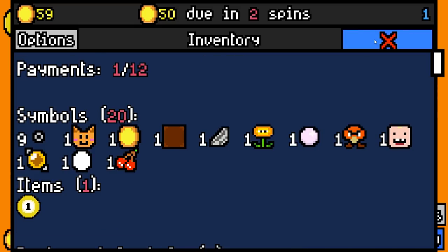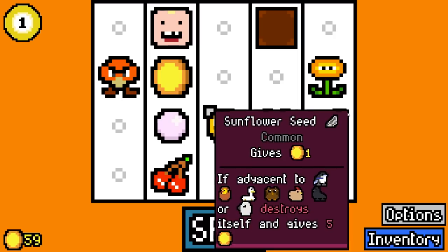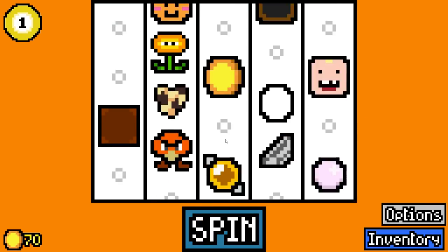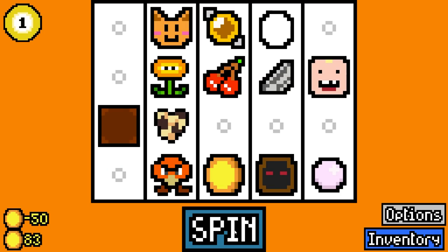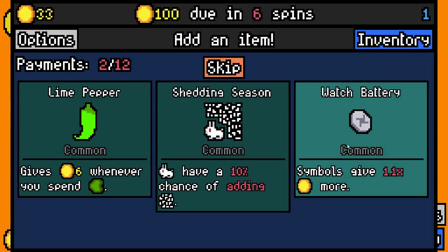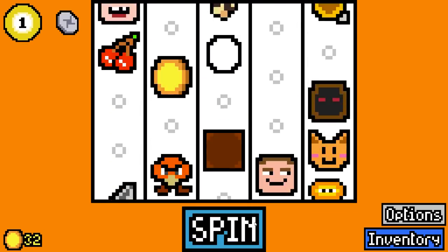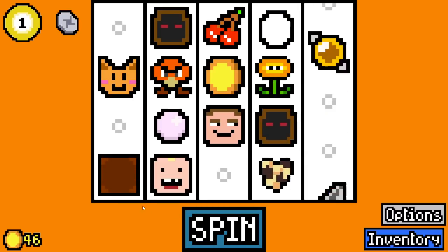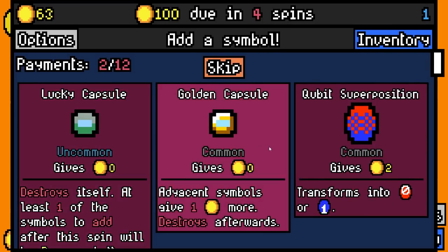I'm gonna grab a hustling capsule for our first pool ball of the run. This is gonna be quite a challenge - we don't have any birds yet, but I'll add a bird seed. It's going to be really hard to get the ones you want with so many symbols. I will pay 50 with 30 spare. We're gonna add Hooligan - symbols give 1.1 times more. I'm gonna add a second cultist so our current cultist is now worth one as well.